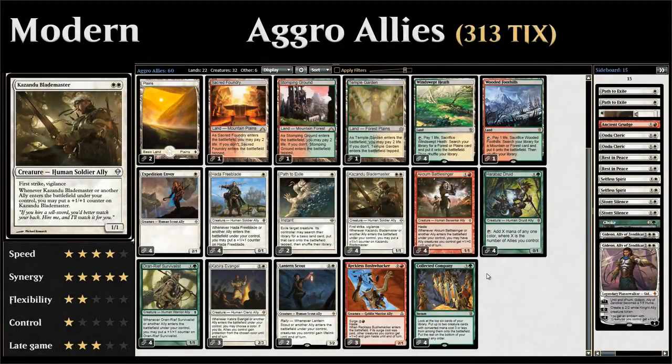Hello and welcome to our first bonus video thanks to the Legendary reward tier on Patreon, where we will be looking at Aggro Allies in Modern — a Naya-colored ally deck full of ally synergies, a nice little aggressive deck that tops off its curve with Collected Company. Let's take a look at the entire list.